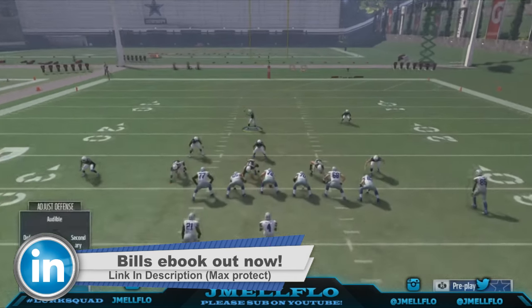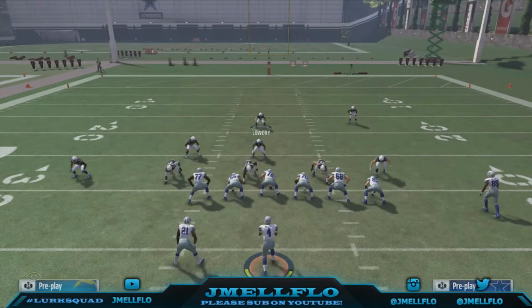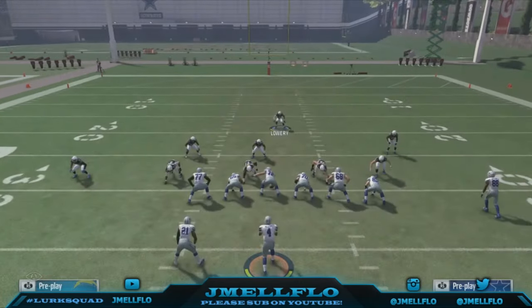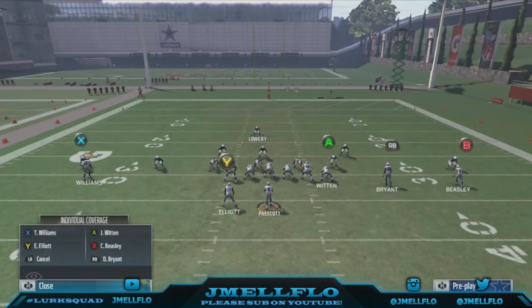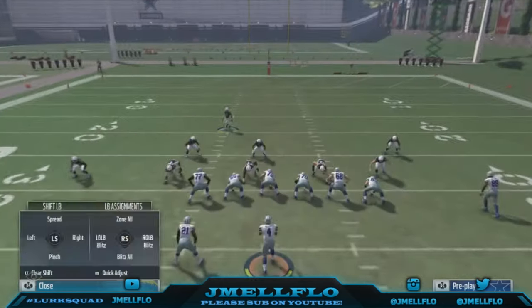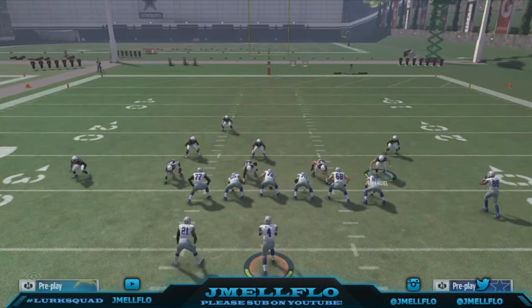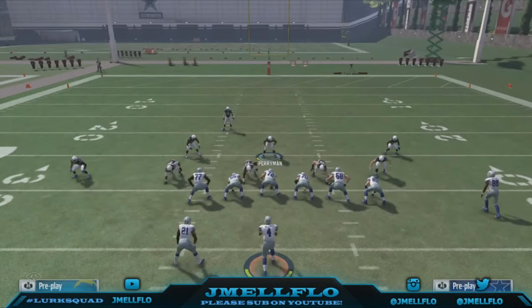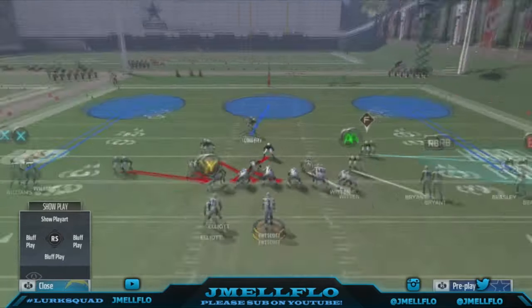You can pitch Shylee into the hook right here — just hit RB twice. You can adjust him, then shade underneath to cover the flats. I usually use a safety to make an adjustment like that. You can also sell a linebacker there if you want and man him up on someone, but it's really up to y'all.